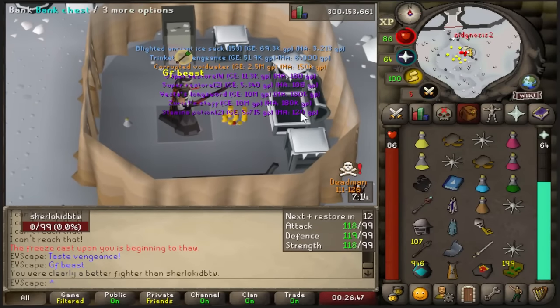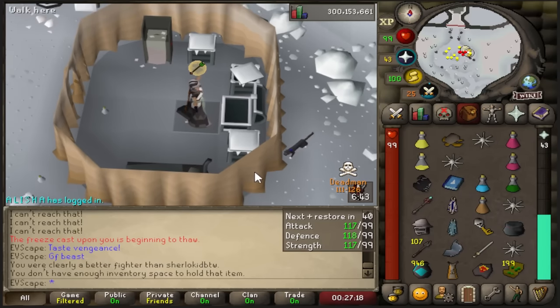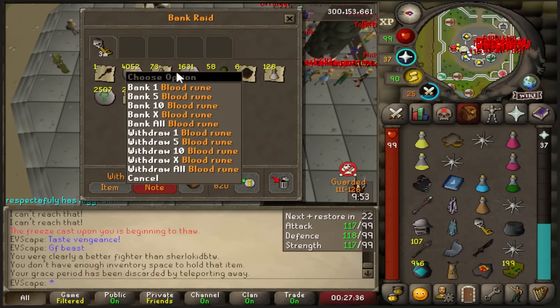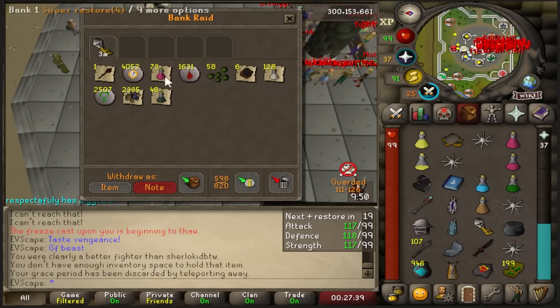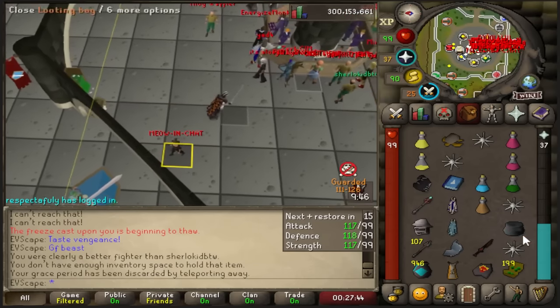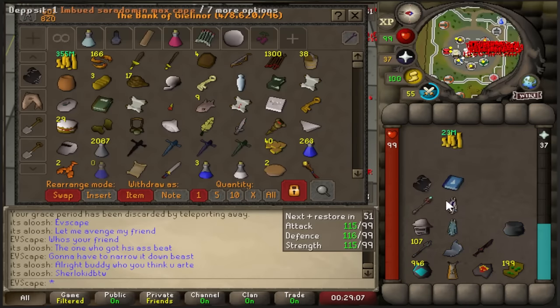Good fight. Check the bag again. Let's go - we're making some money today, boys. The key - just a classic key, really. Another corrupted shadow, we take those and some supplies. The bag - another 23 mil. Let's go. Good fight to that guy, though.